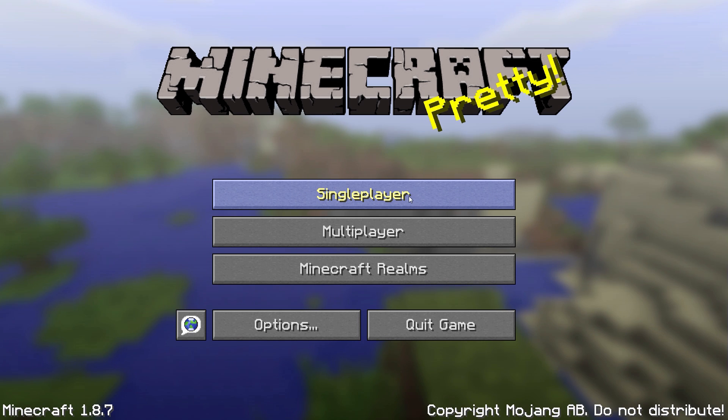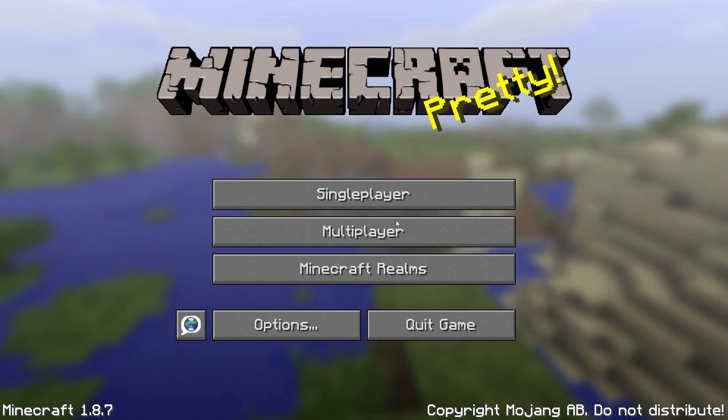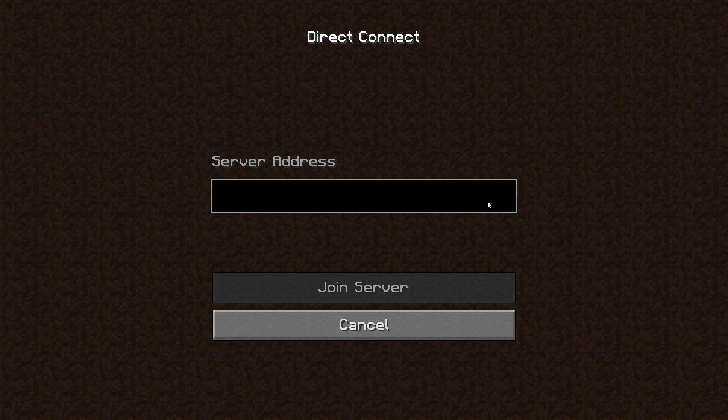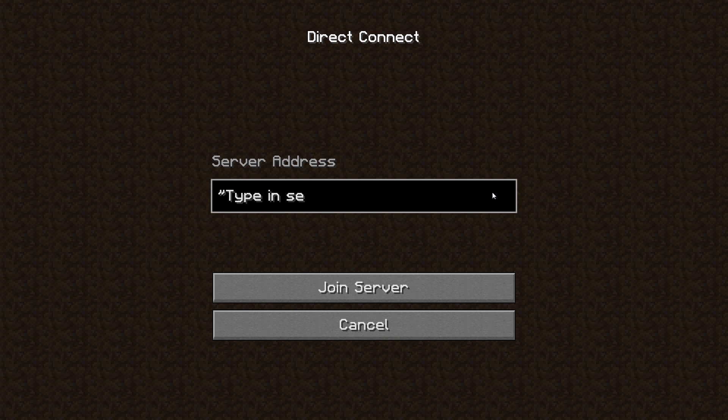You'll have to tell your friend the server port. Then they have to go into the multiplayer button at the start menu of Minecraft. They can then type in the server port in the direct connect section of the multiplayer tab. And that'll put them directly into your game — it's as easy as that.